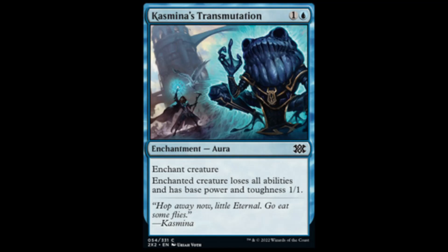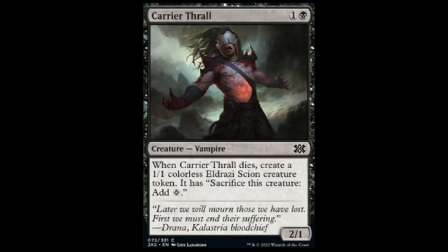Next we have Kissmee's Transmutation, from War of the Spark: blue and one to take a creature into a 1/1 with no abilities. More blue removal. Next we have Carrier Thrall: black and one, 2/1. When it dies, create a 1/1 colorless Eldrazi Scion creature token — you can sacrifice it and gain a mana. I think that's from Zendikar.